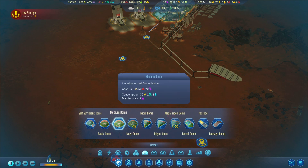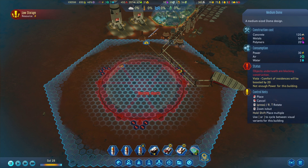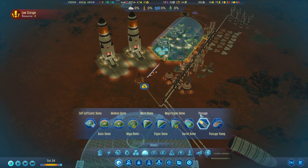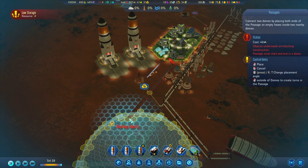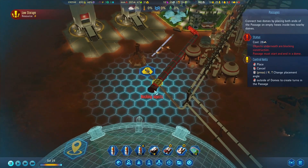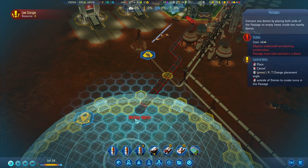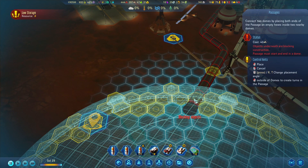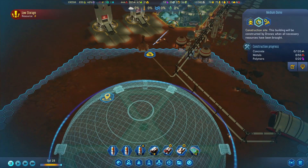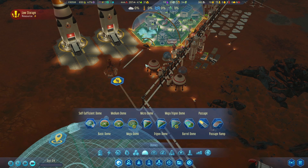I really wanted to connect them but I want to use the big dome, but we might not be able to. That's about as far as we can go. If we did this - that might reach right there. Yeah, I think that's going to work. We'll do that. We're fine. I have to get rid of this line, which is essentially why I did that. Salvage that.